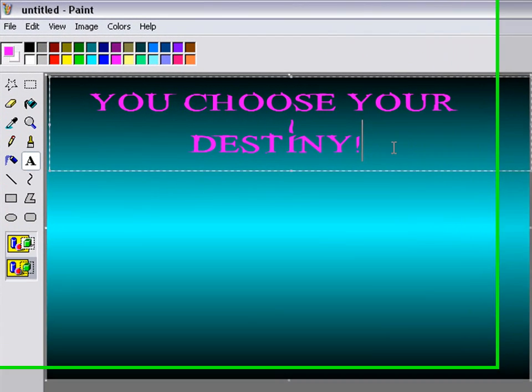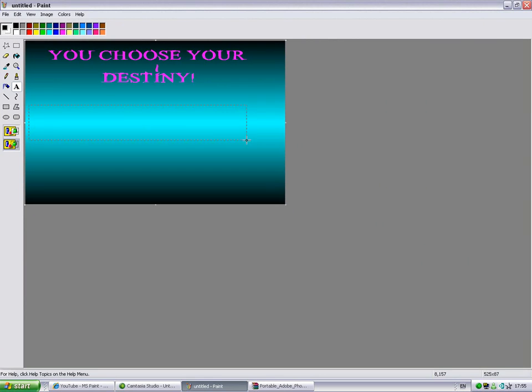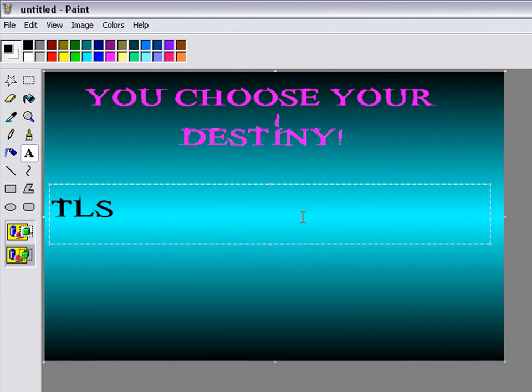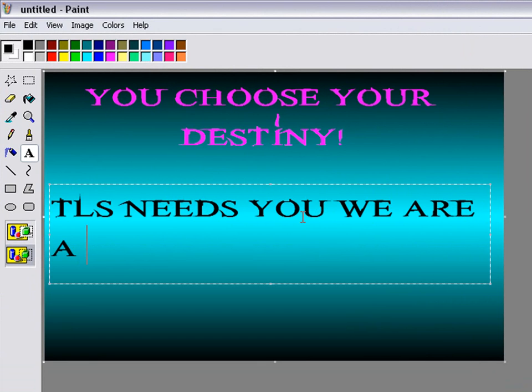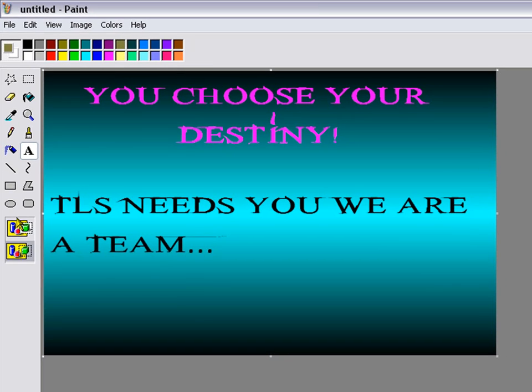Put an exclamation mark. I'll select black. I'll put: TLS needs you, we are a team. You sort of get the point.